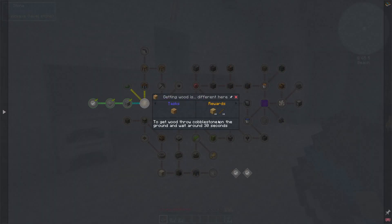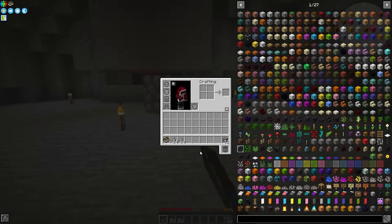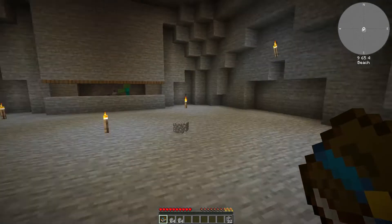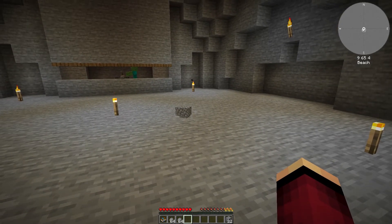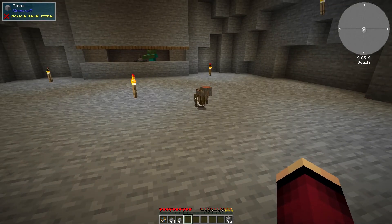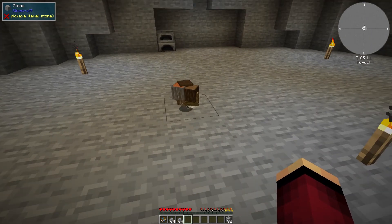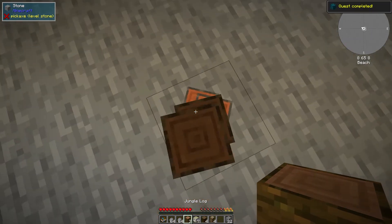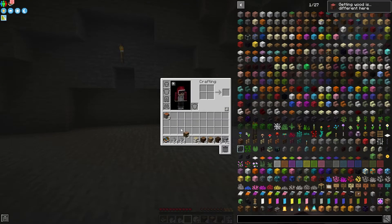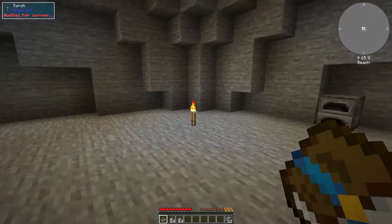Next, we're getting some wood. We place the wood to recover stone on the ground and wait around 30 seconds. Our 32 cobblestone is now turned into some lovely wood logs. The wood logs do come out all different types, which will probably take up a lot of inventory space — something we'll have to deal with at some point in the future.